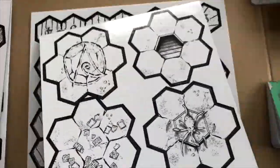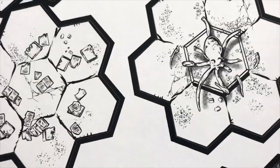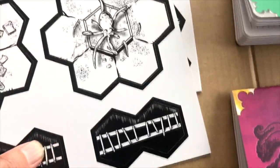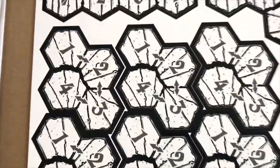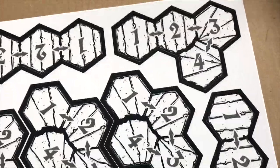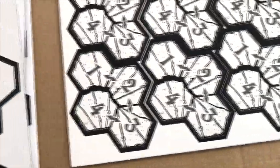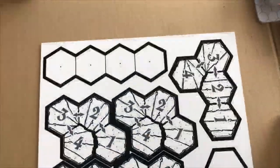Some broken ground, stairs leading down, a broken cephalopod sculpture, some ladders you can use from level to level. I'm guessing these are stair hexes indicating how far down to which level, but I've got to look these up — I plead ignorance on these.